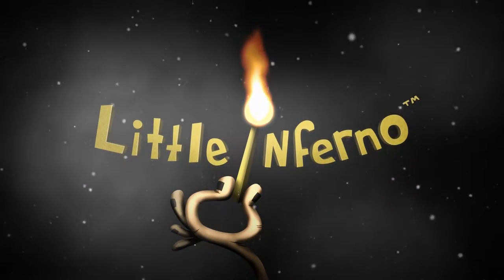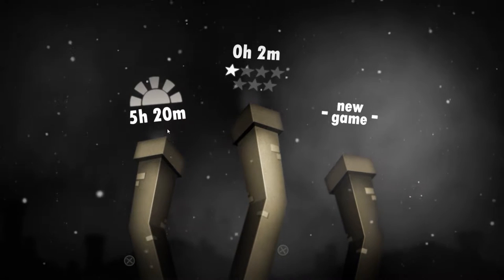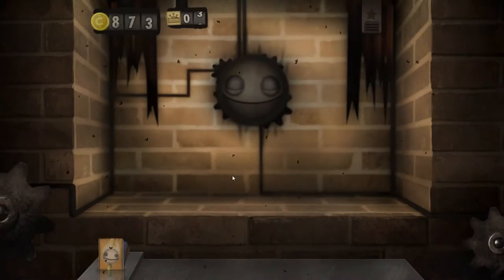Brenna, just click anywhere on the screen there. There you go, you got it. And then use the one that says five hours — the sun — because that one is the one that has everything unlocked.